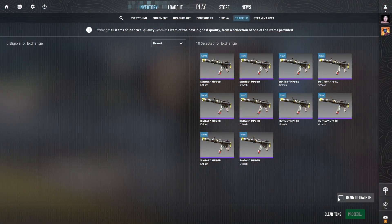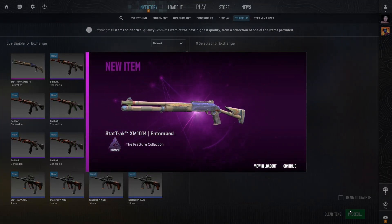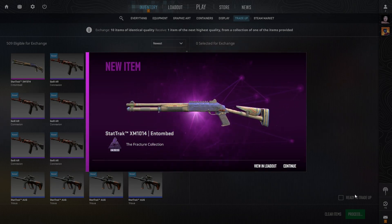We have our first trade-up ready here. Let's see if we can hit that top option — 3, 2, 1, go! Not the top option; that is the worst outcome. However, it's still $1.45 in profit when selling on Steam.